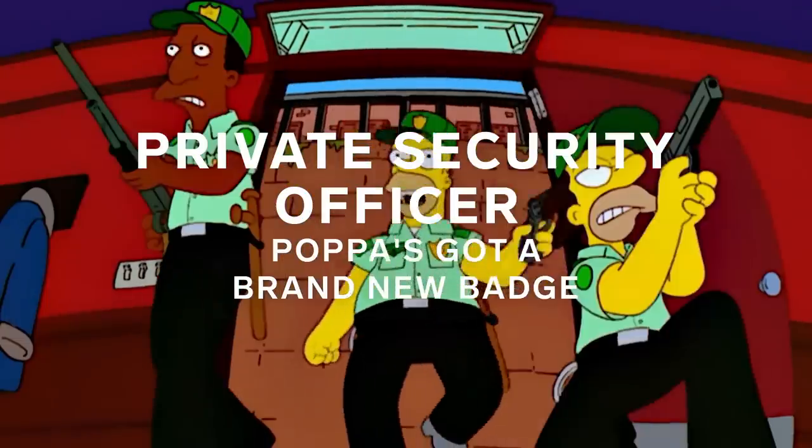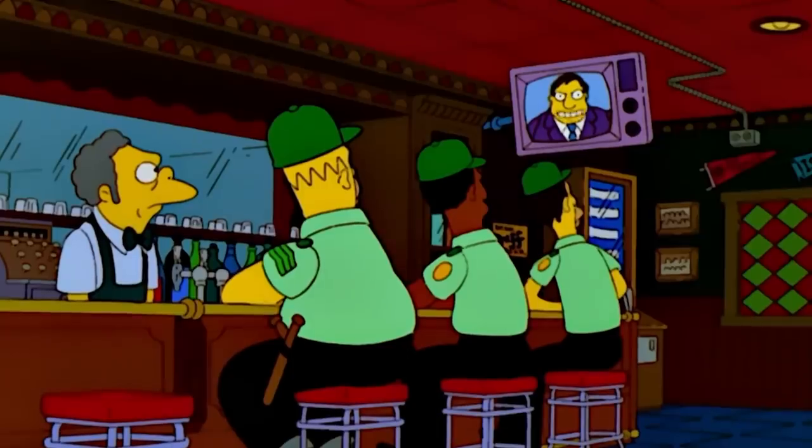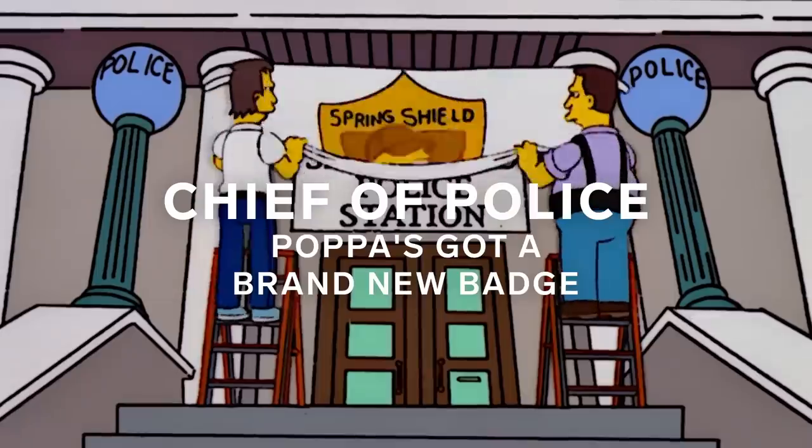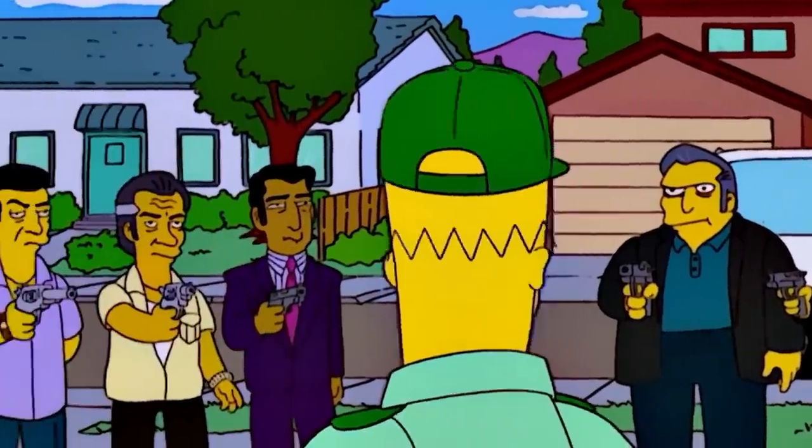During a crime wave, Homer creates Springfield — a private security firm. The mayor then promotes him to chief of police where he replaces Wiggum, up until the mob almost kills him.